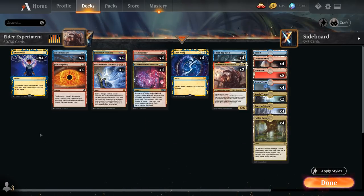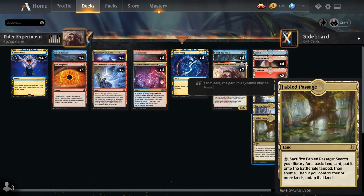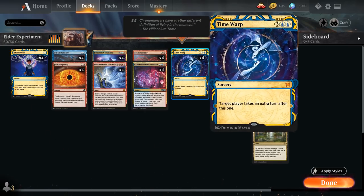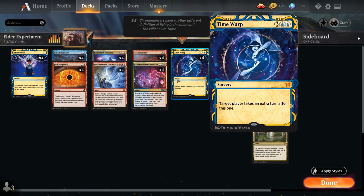At one mana, we have the full playset of Brainstorm — draw three and put two cards back on top. It's great with Fabled Passage to shuffle away cards we don't need, and can shuffle away our Velomachus so we can find it again with Creativity or Transmogrify. It's also very good if we already have Velomachus in play — we can put a Time Warp on top and hit it with Velomachus, essentially casting Time Warp for one mana instead of five.